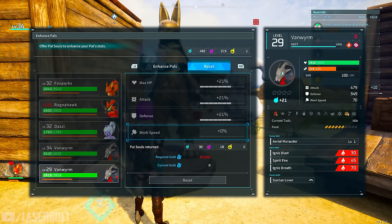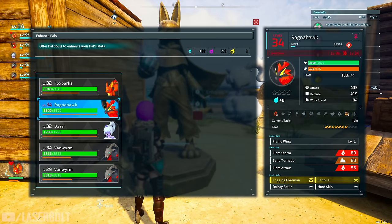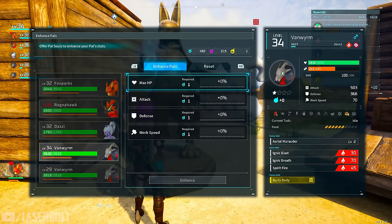In order to level up your pal you're going to need souls. Souls are obtained by killing pals — the more pals you kill, the more souls you'll have. The higher tier the pal, the more souls you get. There are three different types of souls: a blue one, a purple one, and a yellow one.